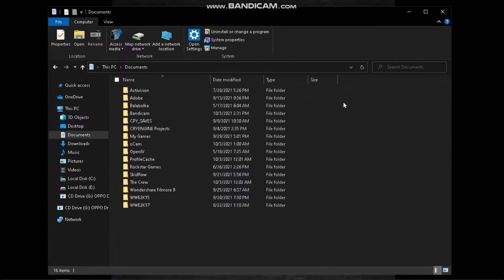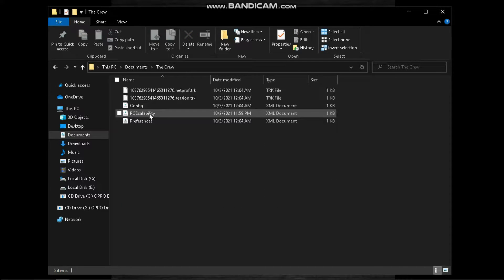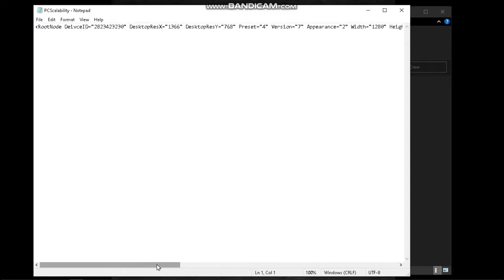The configuration file of this game is located in your Documents folder, under the Crew folder, in the file called PC Scalability. You can change the resolution from here.